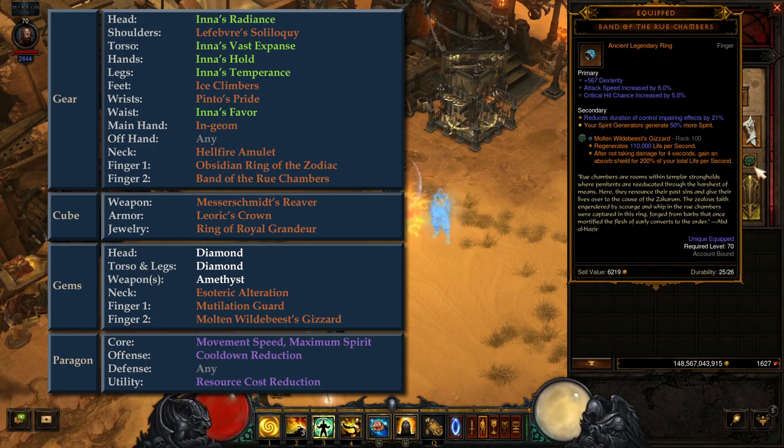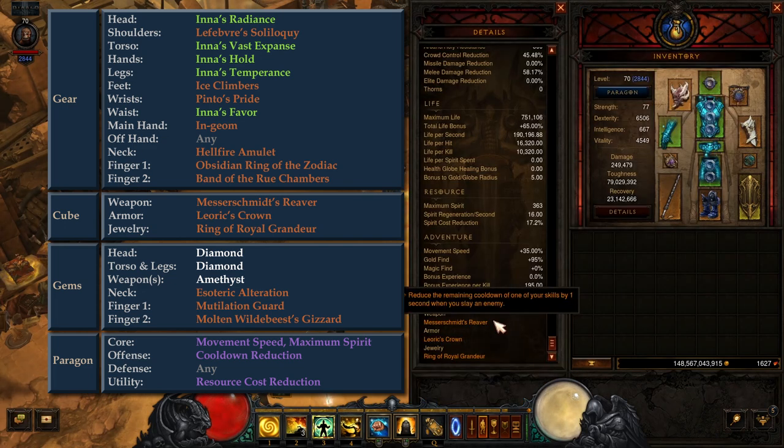When it comes to rerolling stats on the gear, the top priority is cooldown reduction. Then tweak damage output to a relatively low level, as discussed later in the dungeon objectives section. For Kanai's Cube, in the weapon slot, we have Messerschmitt's Reaver, which provides cooldown reduction after killing enemies. This legendary power makes the dungeon much easier to complete — it is not recommended to attempt the dungeon without it.